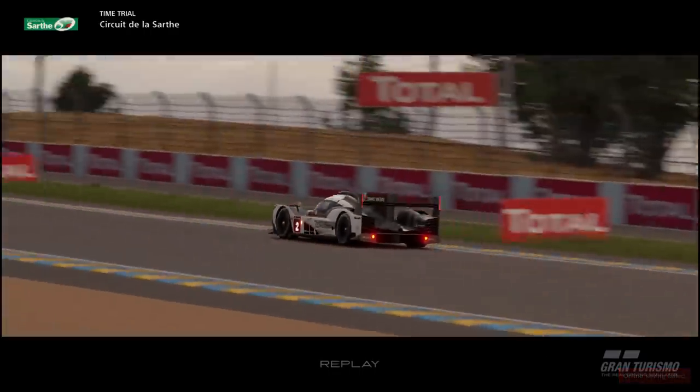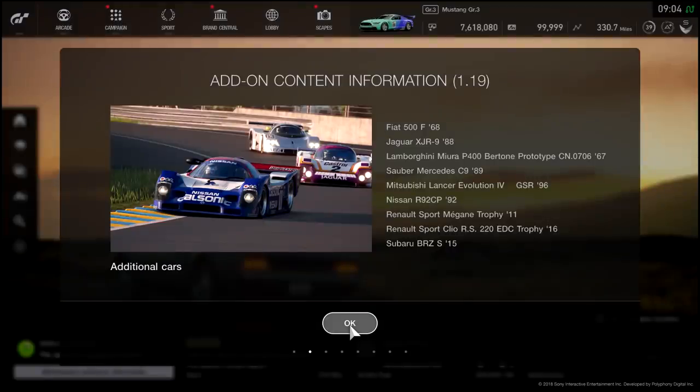Welcome back to the channel. Today we're back on GT Sport as update 1.19 has arrived, bringing with it three Group C race cars - classic cars: the Jaguar, the Nissan, and the Mercedes. Great cars. Along with those we have the Renault Mégane Sport and some road cars as well - I'm really looking forward to the Mégane.